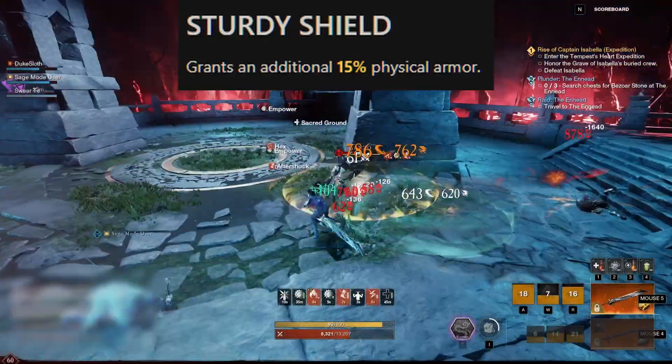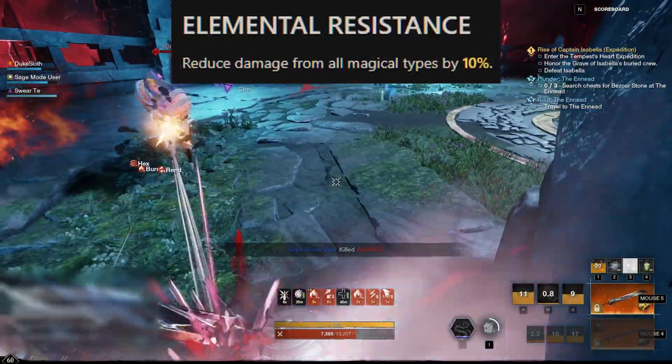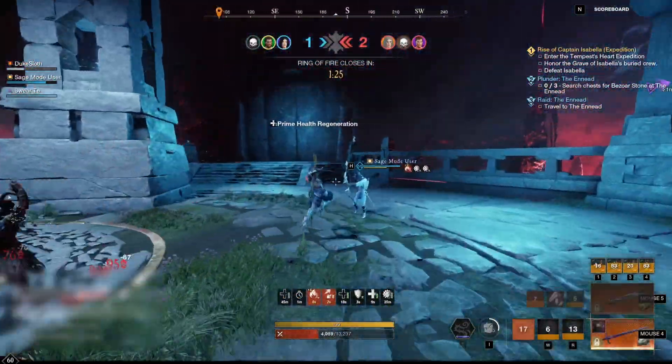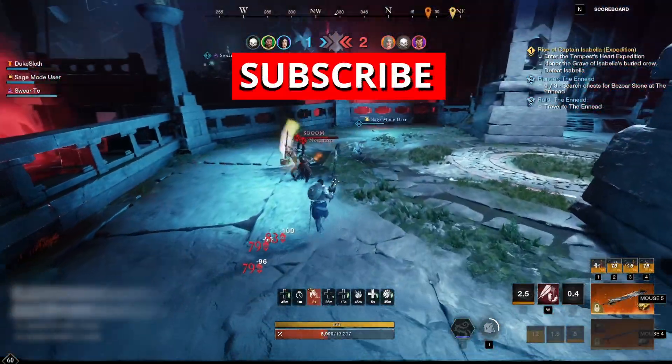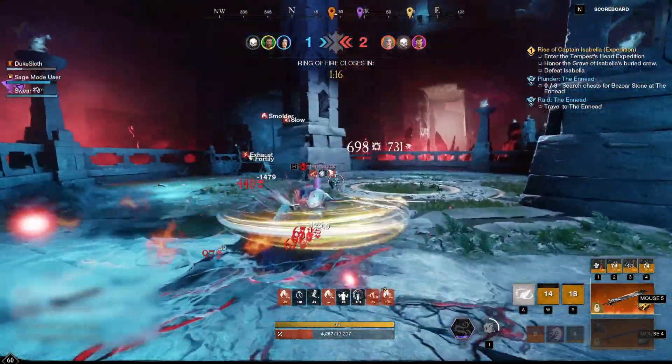By the way, while the shield has additional perks like sturdy shield and elemental resistance that provide you with additional mitigation that you can spec into, these perks are only active while your shield is out and not on your other weapon. But then you may say hey but in return you're getting the ability to block with a shield and you can also block projectiles which is true, it is a benefit.